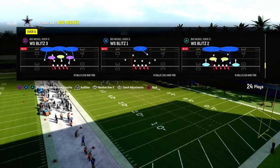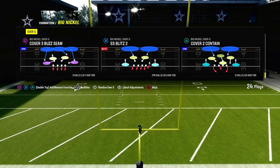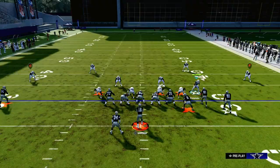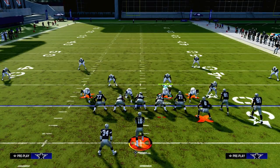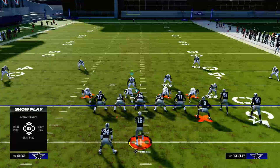So if you want to sign up for that, the link is going to be down in the description below. The best way to blitz in Madden right now, in my opinion, is out of a four-down lineman set and to utilize slot corner edge heat. We're going to show you this play — SS Blitz 3 or SS Blitz 2 — and we're going to stand right here with our user.